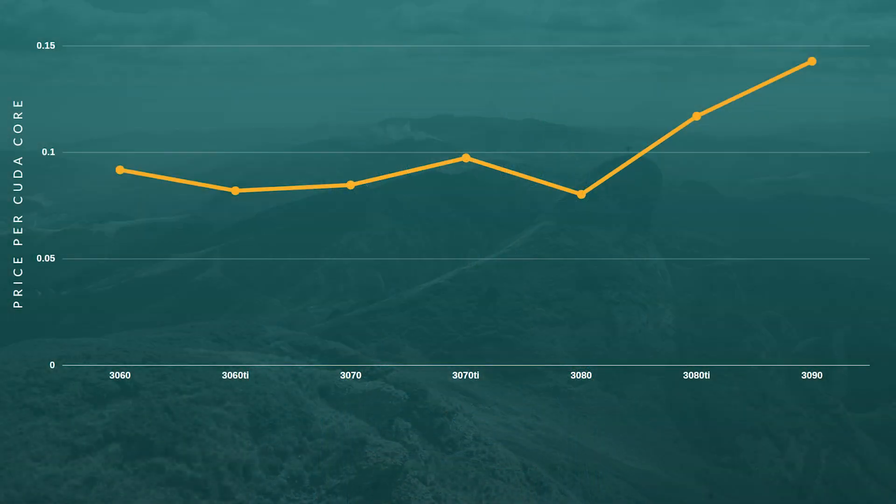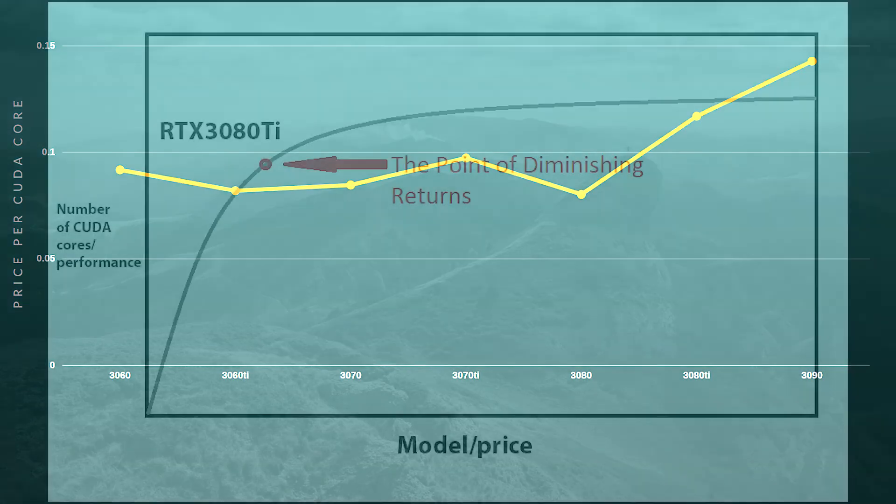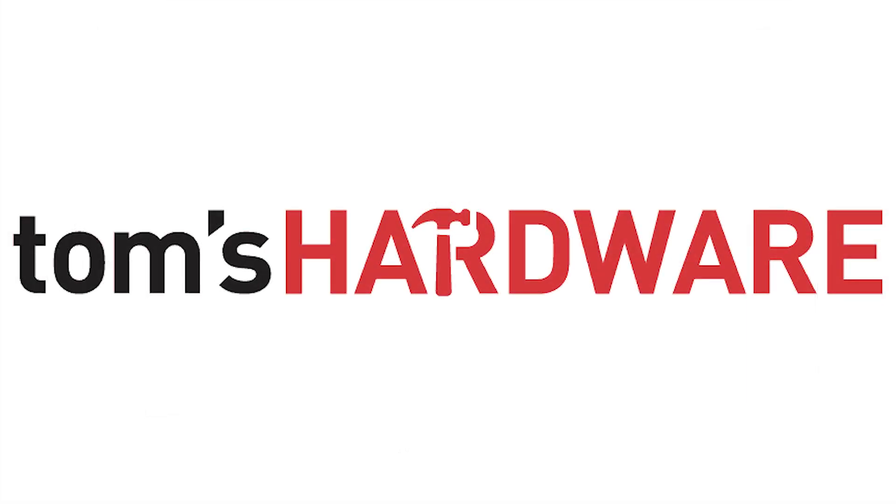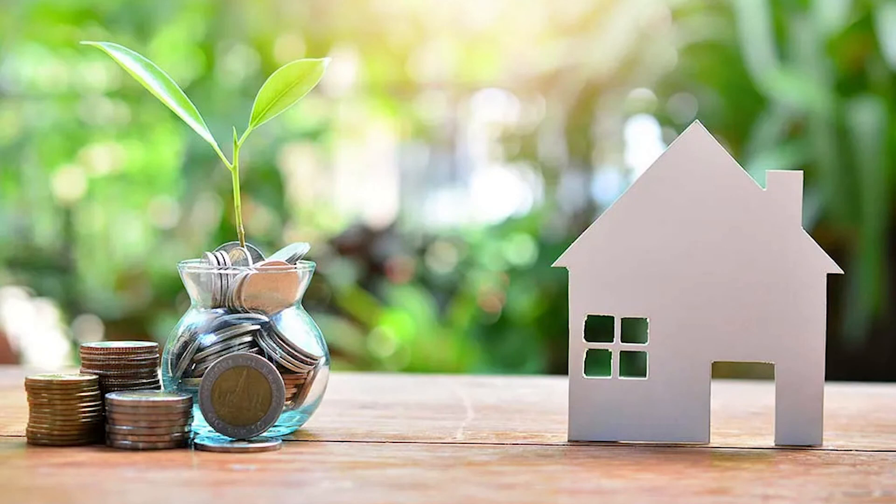Returning to Nvidia, there's a clear if non-linear correlation between price and performance, with diminishing returns the more you spend, and you can compare performance metrics on Tom's Hardware. Personally, when I can buy a 3090 without getting a second mortgage, I'll be first in the queue. So the question for you is: how much do you value render speed?